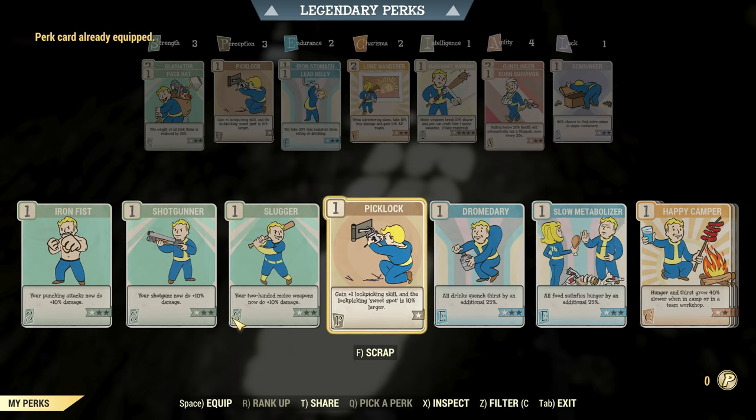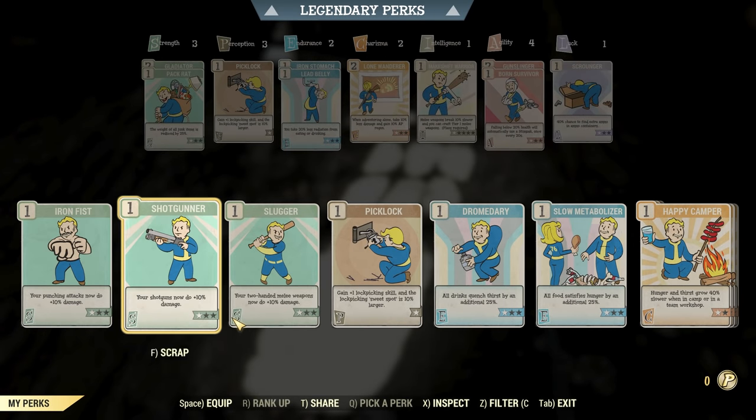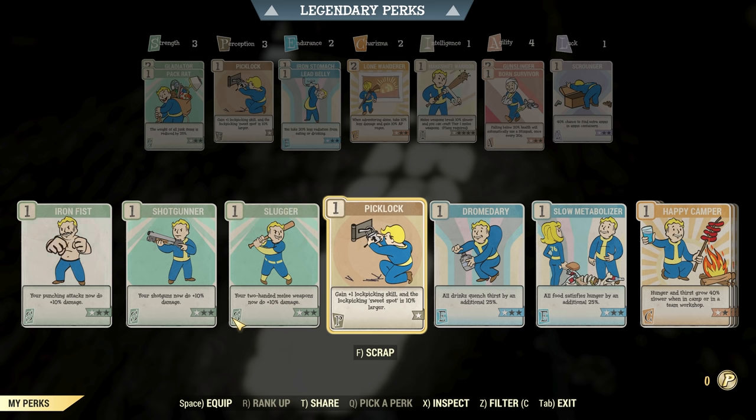Wait, we can't apply it? That is a problem. So how do we increase our lock picking skill? I guess the chance we find a better card is probably there. Well, that's unfortunate. I think we might just scrap this — two perk coins used to rank up legendary perk cards. I'm going to keep this around for now. Unfortunately, I feel like I've wasted that level up. But we've got an extra point in perception, which is going to help us out eventually anyway, so we'll take that for now.